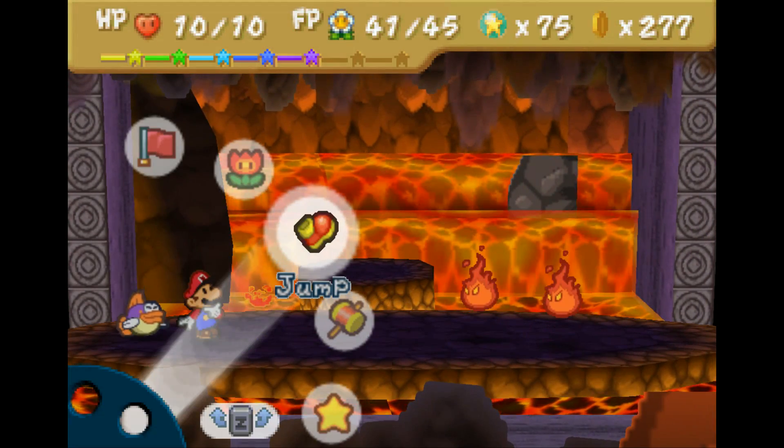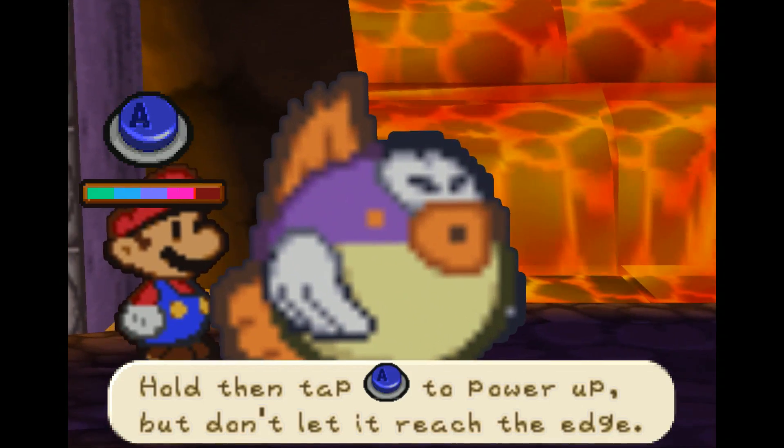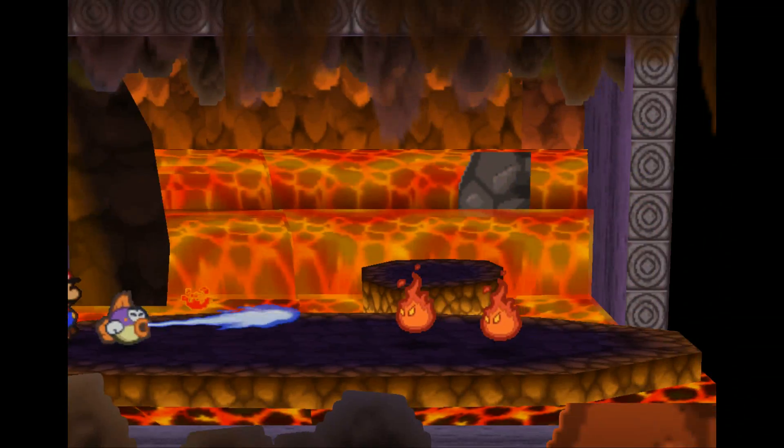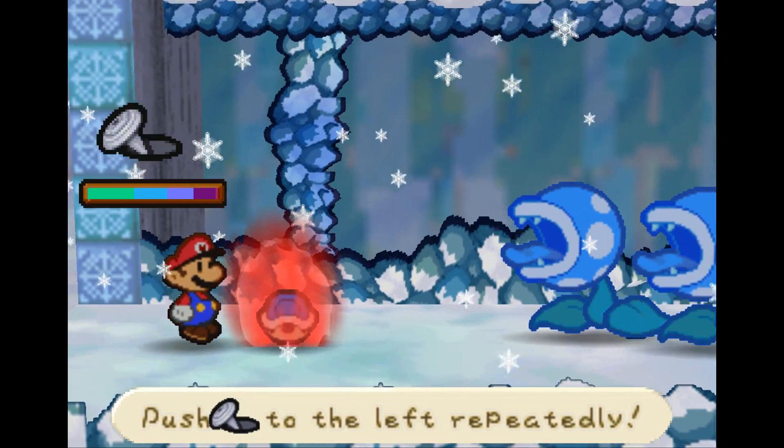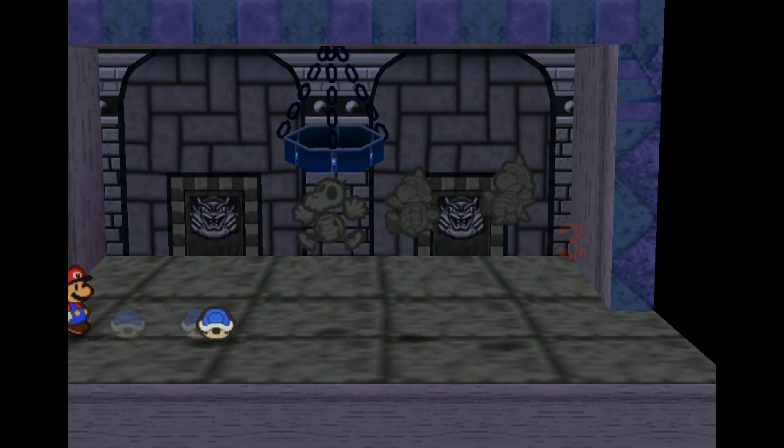So I'm pretty sure everybody watching this video is familiar with how elemental weaknesses work in Paper Mario 64. Fire enemies are weak against water and ice, ice enemies are weak against fire, dry bones take massive damage from explosions and fire — the works.